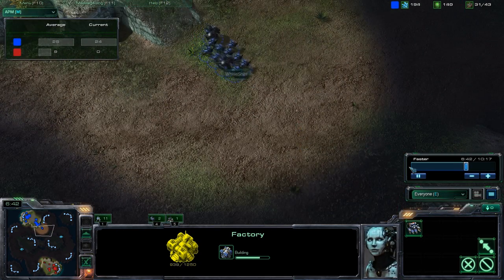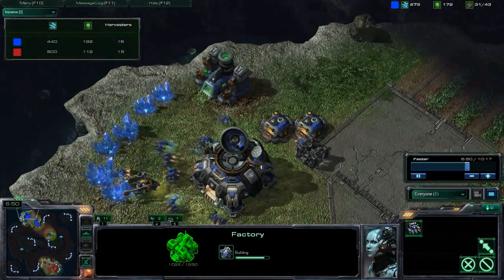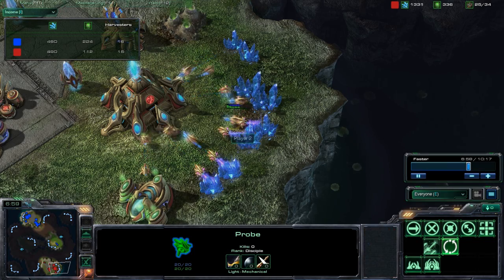We're going to go outside controlling my units. My income — I have 16 harvesters. My friend said I should get at least 30 in a game. 30 SCVs, or what do you call them — probes?